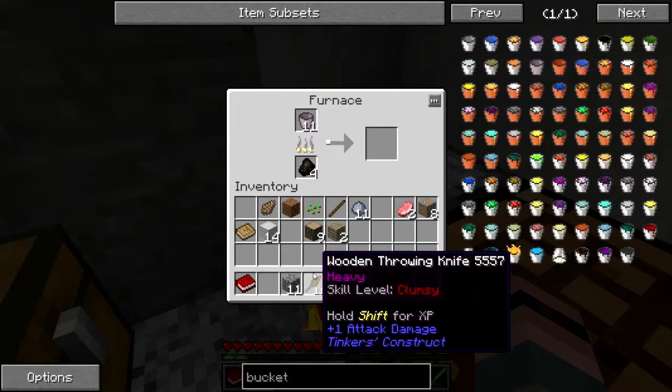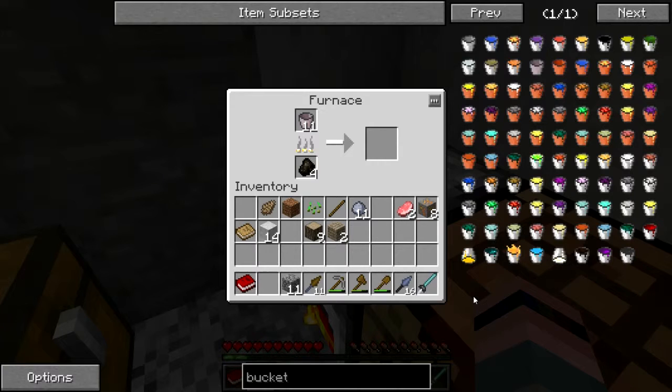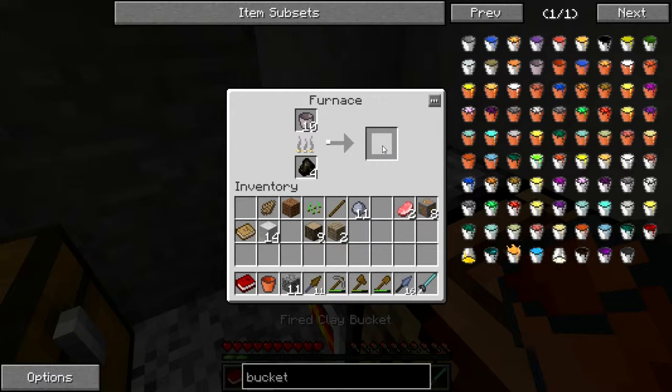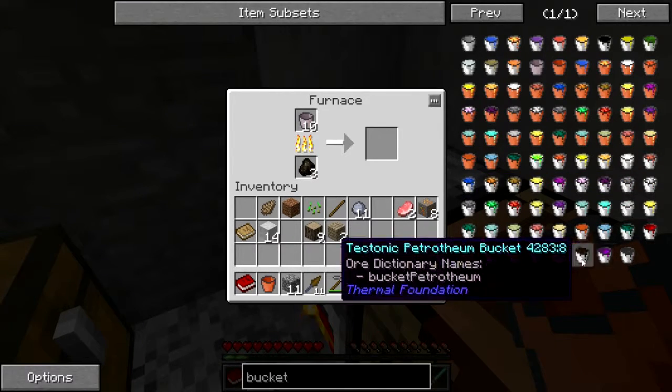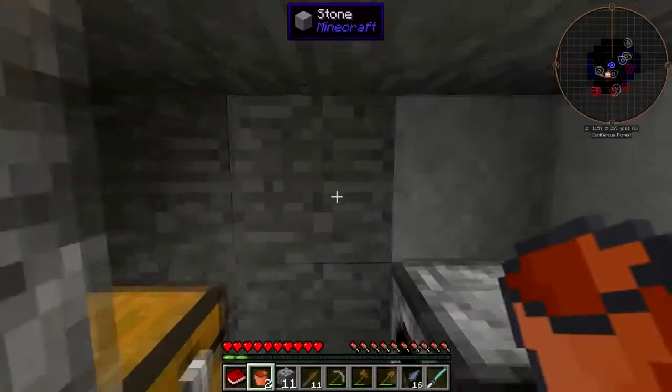Give me some buckets — I need two right away. Now, lava will destroy a clay bucket, but only if I pour it out.